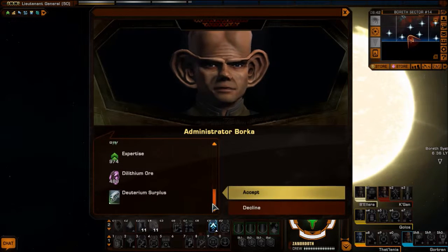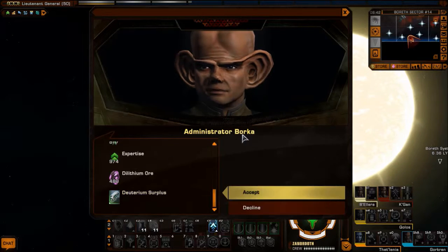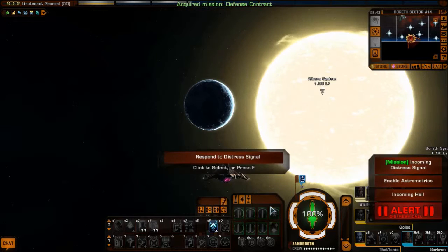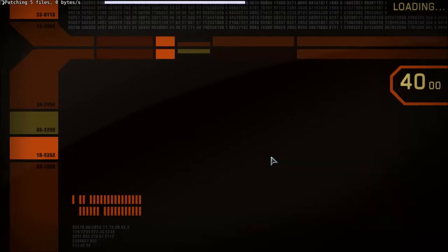So we get skill points, expertise, Dilithium war reward, and we also get this surplus Deuterium, which gives us an almost 450% flight boost for everything. So that's a lovely thing to have. Let's accept the mission — and you see we now have this 'respond to the distress signal' button.